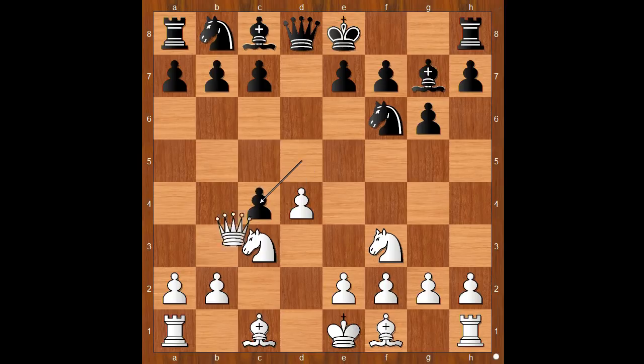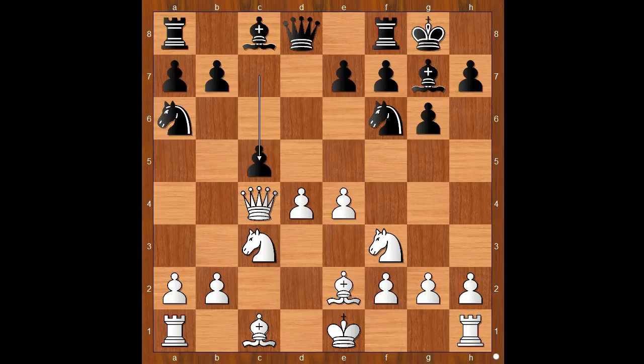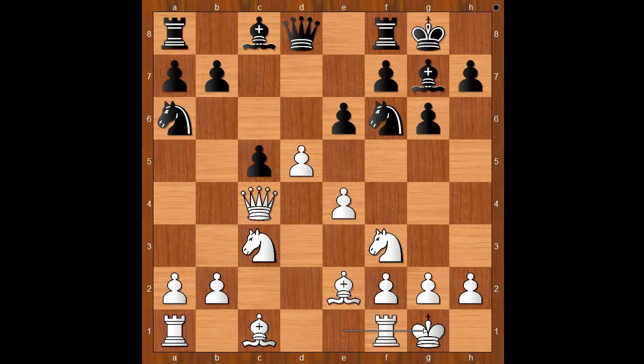Dxc4, Qxc4, castling, e4 — and white has an impressive-looking center. Black to move: Na6, getting ready to attack the center. Be2, c5, d5, e6, and Smyslov castled kingside.